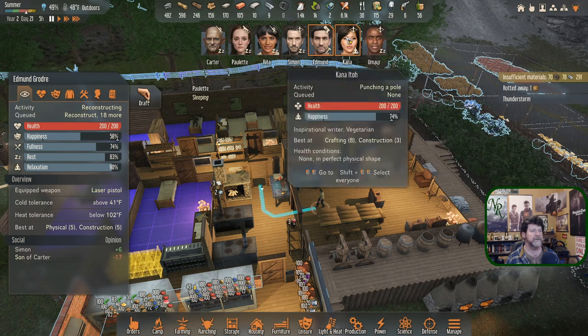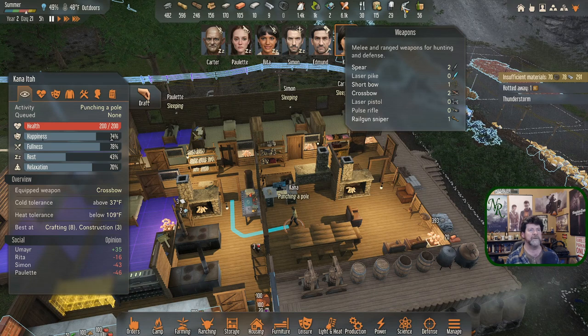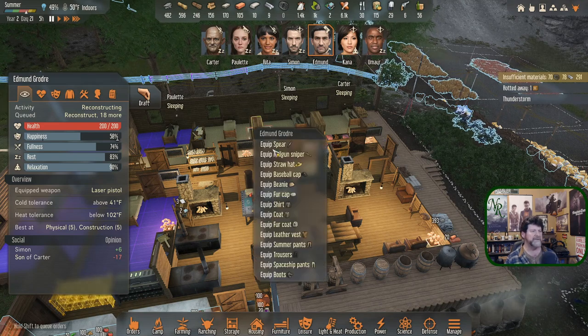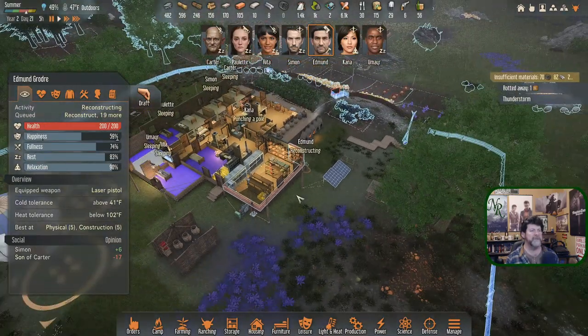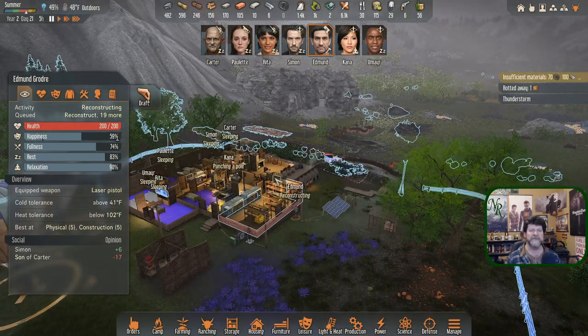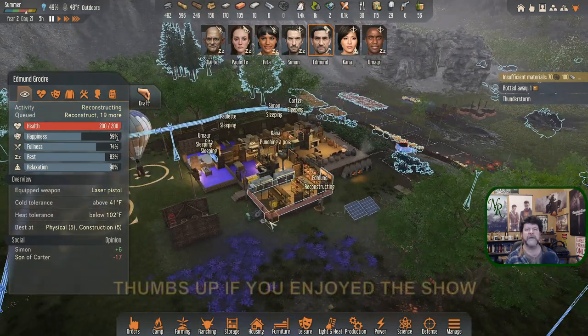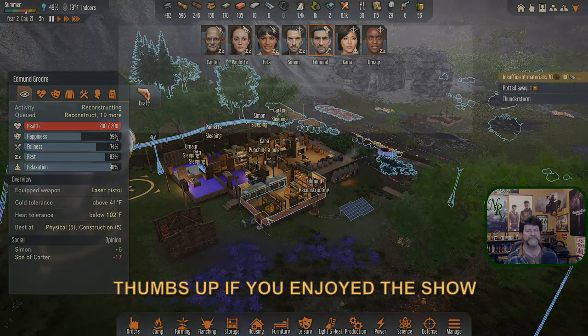Kana, did you get finished? There it is — railgun sniper done. So Edmund, last thing on your list for tonight: grab the railgun sniper. You'll probably equip it tomorrow or next episode. I think we're at a point where I can shut things down. We'll start next episode in this thunderstorm and see what kind of havoc it causes. Thanks for watching guys — catch you next time, bye!